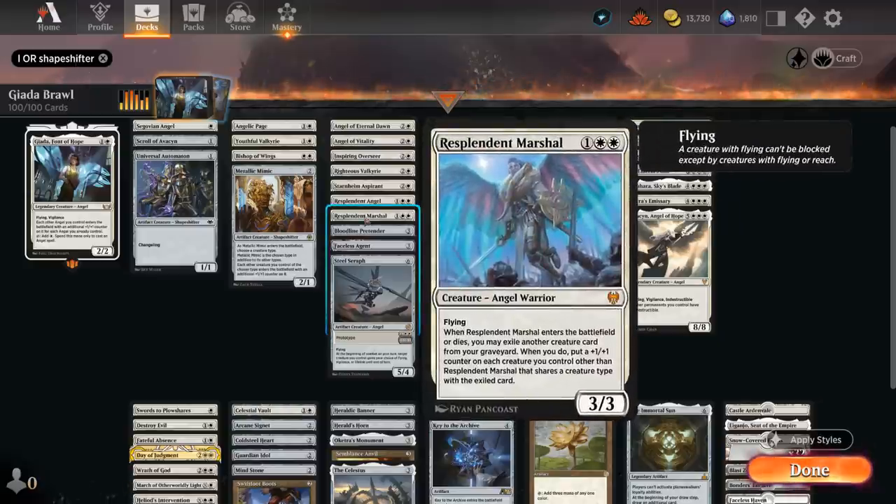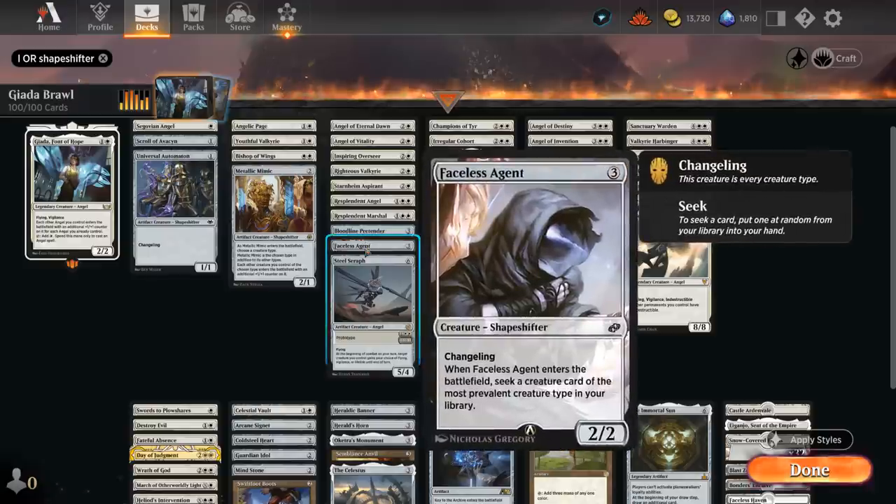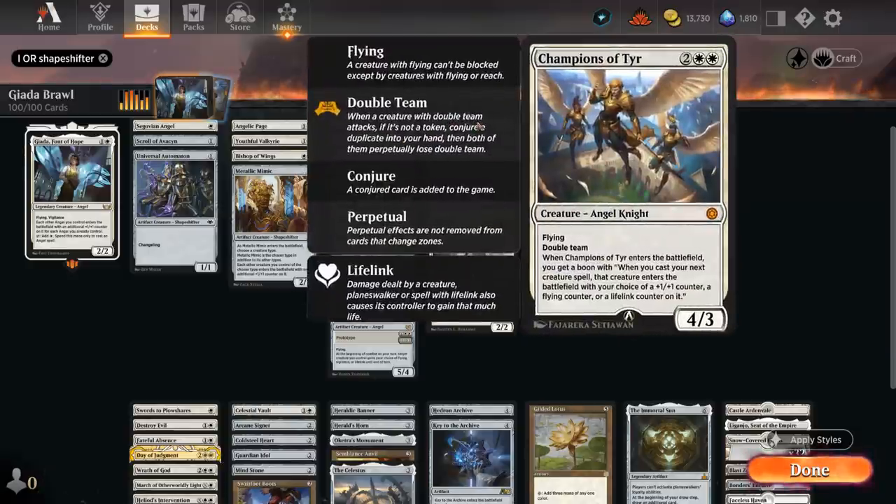Resplendent Marshal can exile angels from our graveyard to put +1/+1 counters on the team. Bloodline Pretender is another changeling that will be an angel and pick up additional +1/+1 counters as we play more. Faceless Agent can find another angel when it enters and put it into our hand. Steel Seraph, a new addition from The Brother's War, can be played for three mana thanks to prototype or six mana later as a 5/4, and can give our angels vigilance, lifelink, or flying until end of turn. Next up we have the Champions which have double team — when they attack we summon another copy and when it enters we get a boon token giving our next creature a +1/+1 counter, a flying counter, or lifelink.